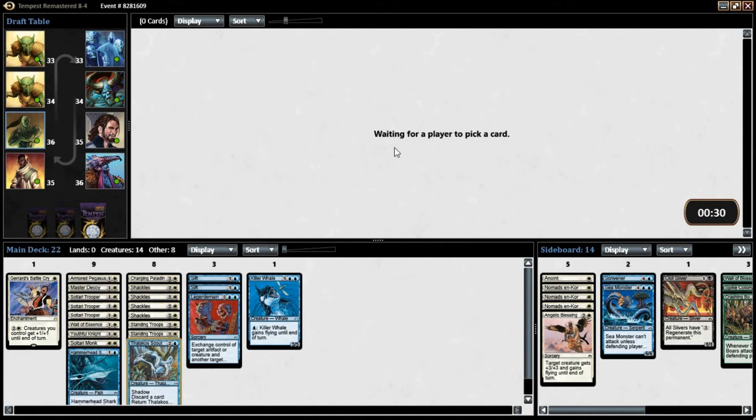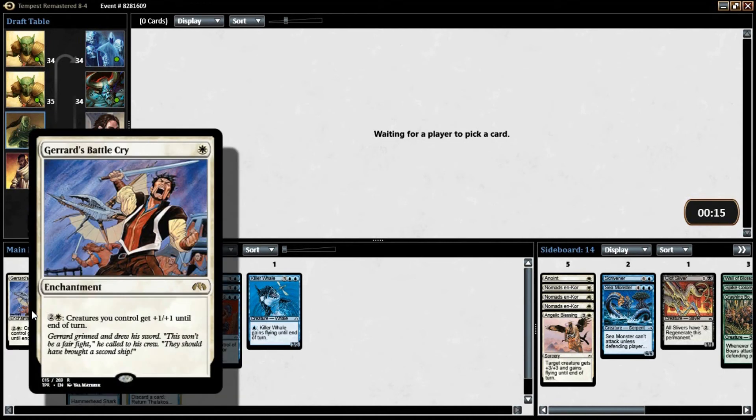We have a relatively cheap deck, but we're going to want to be able to have turns where we play Shackles and play a creature. So I'm thinking maybe this is an 18-land deck. Also, we have a mana sink here with Battle Cry.